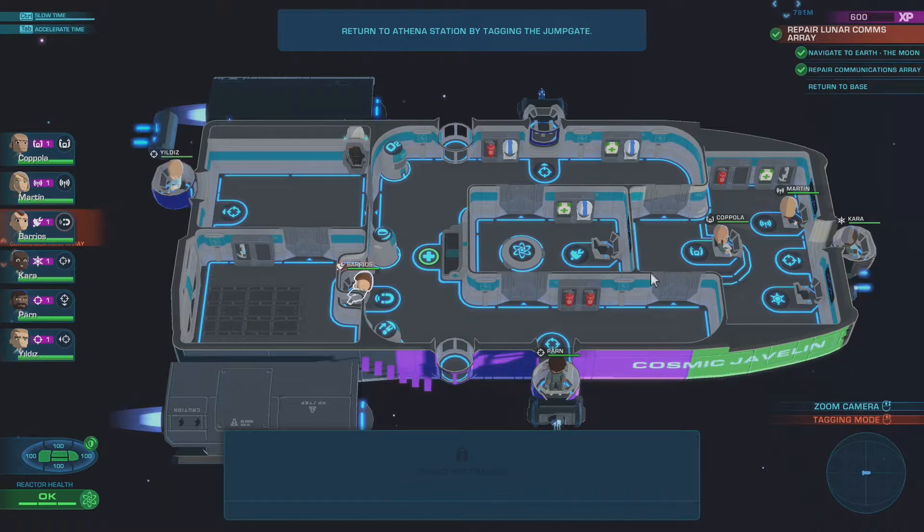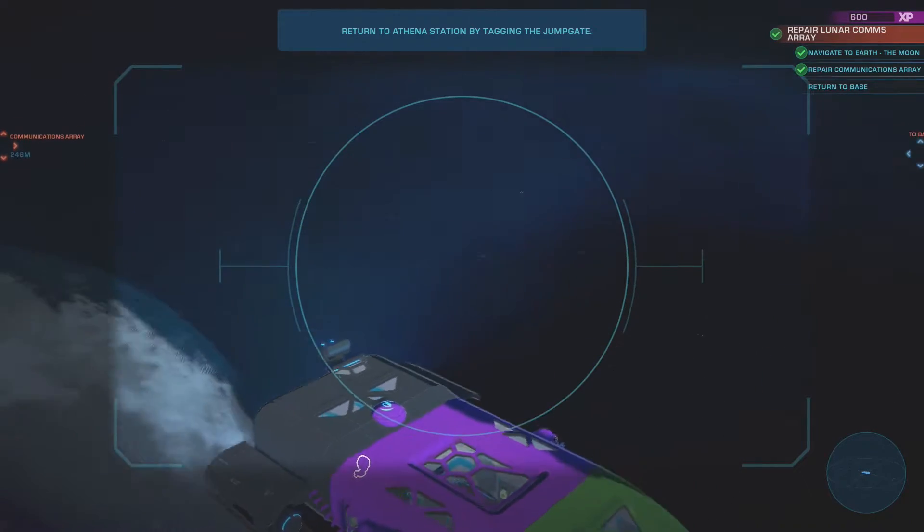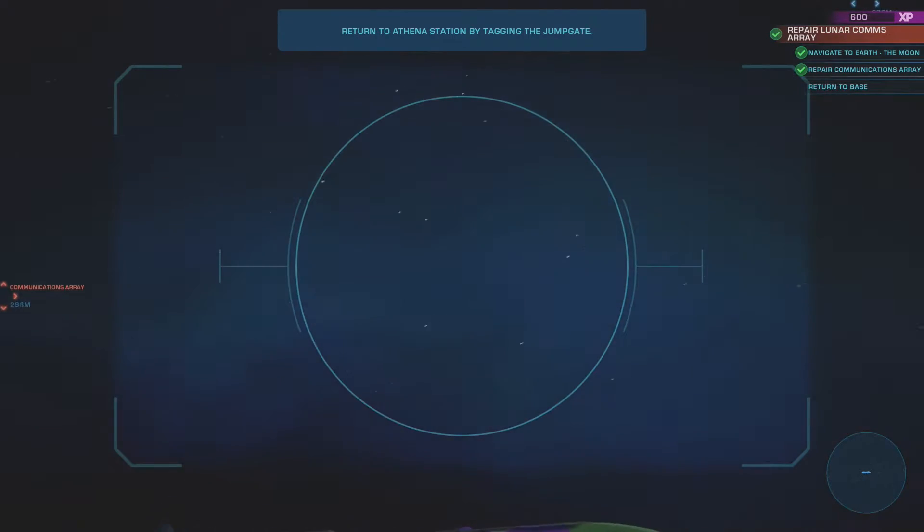Now we just need to return to base — we want the jump gate. Oh, that's the communications array. Yes — Athena Station, to base.